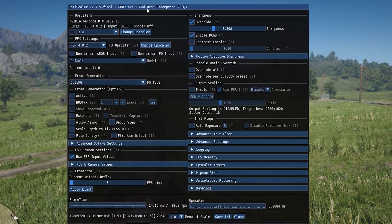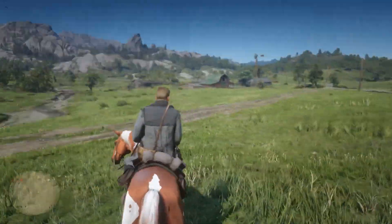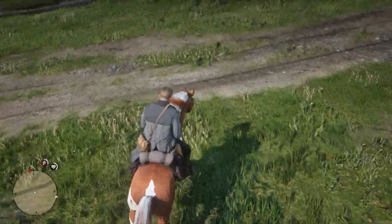First press the Insert key to open the OptiScaler mod menu. Next activate your desired scaling type. I will then demonstrate what happens once OptiScaler's frame generation is activated. Now you can see the issue — the minimap and my character are noticeably flickering, and if you look closely the shadow glitching effects are also quite prominent.